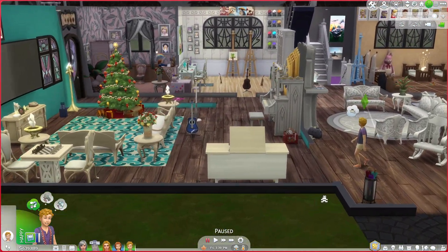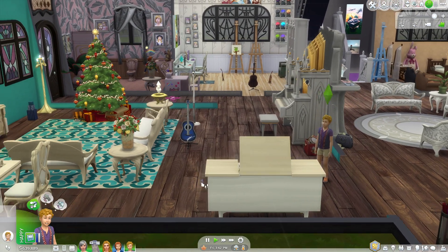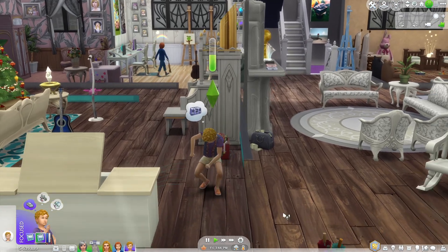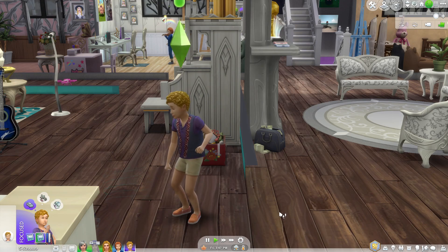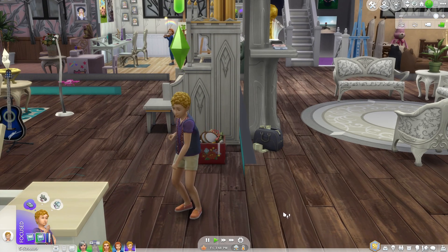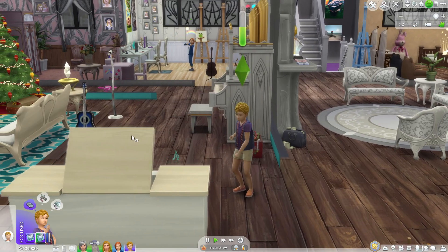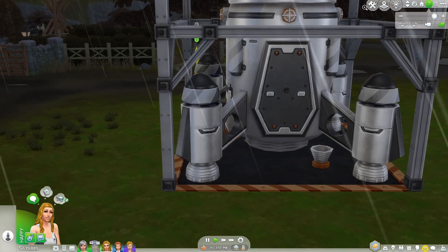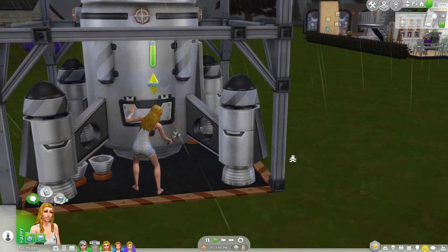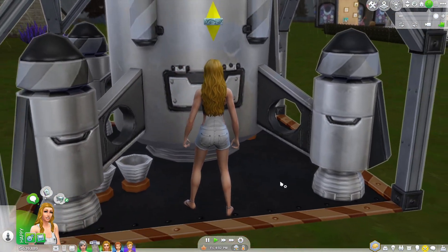I could try doing something different and play this family in rotation — play all the heirs. I've never done that before. We'd probably have to change the lifespan. We could play in this house and then go play the other sim, but that might be too complicated. When the kids move out we'd have four houses to rotate through and we'd miss a lot of stuff, so maybe I don't want to do that.